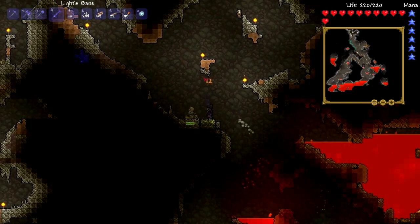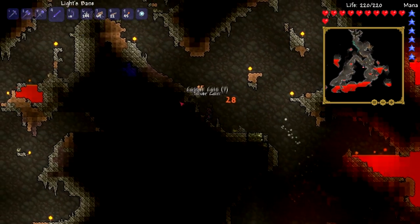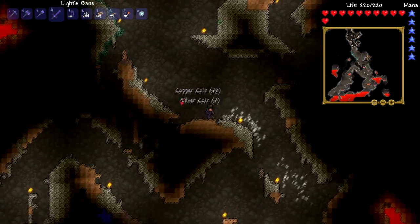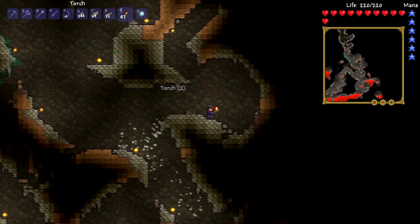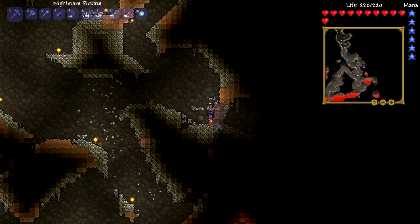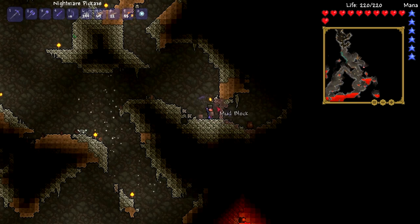Oh hey buddy, look at you. He's got, like, no body — he's so small. He's a midget skeleton! You're so cute, but actually you're not. You are a very vicious murderer and I do not like you at all. Why don't you go to hell?